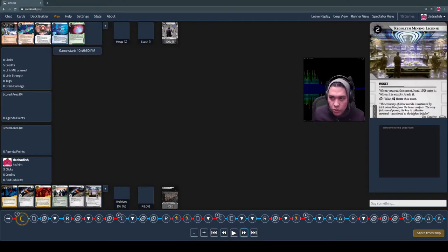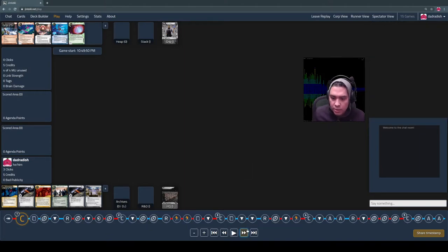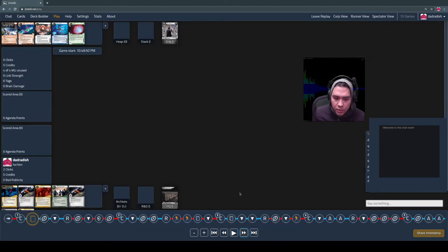I get my first mandatory draw — Regolith Mining License — and that's great. This is an economic card for me. It sits on the table and then I can click it to take three credits from it, up to the total loaded on it at the beginning, which is 15 credits.